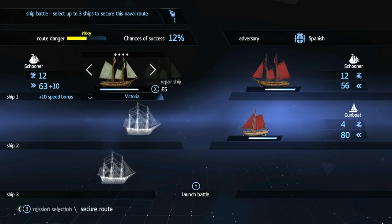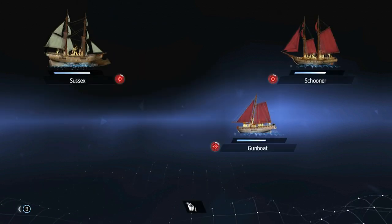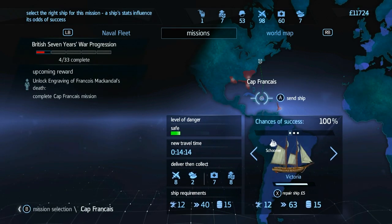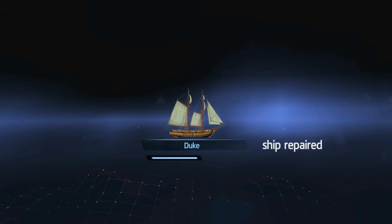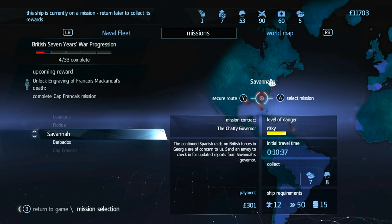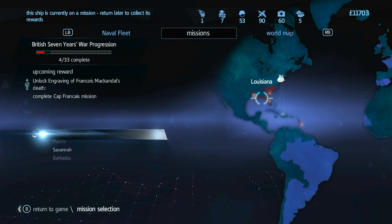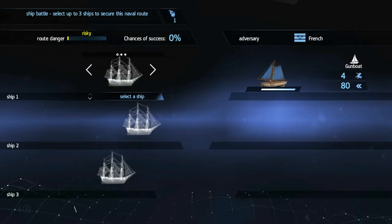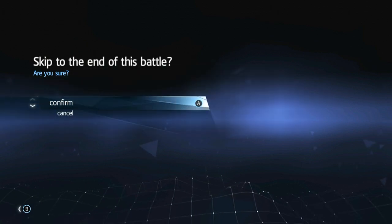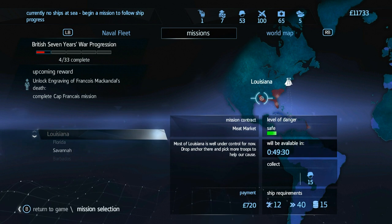Let's go ahead and secure this route here. Let's send our Sussex - we'll clear the way for our smaller guys. Battle won, nice. Took a little bit of damage but that's okay. Now it's a safe route, we'll repair our Duke just in case and then send him. Victoria can fight the battle. There we go - Victoria fought it and took them out, cleared it up. Go ahead and send her on it as well.